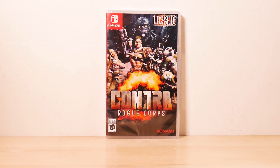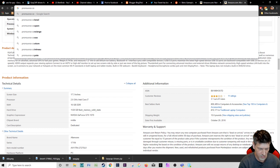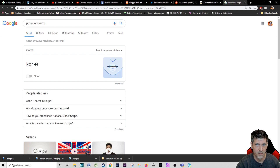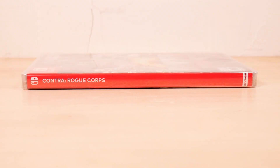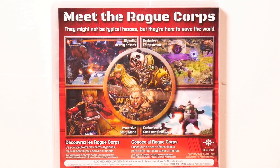This is the Locked and Loaded Edition of Contra Rogue Corps — core, core, core — by Konami. Here's the spine; if you were hoping for something different you're going to be sorely disappointed — it looks like every other game for the Switch. Here's the back of the box: meet the Rogue Corps, they may not be typical heroes but they're here to save the world.